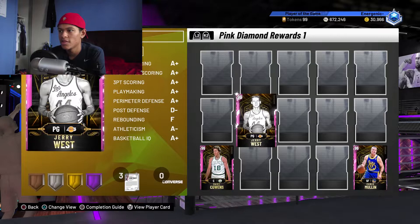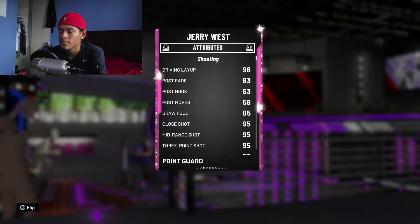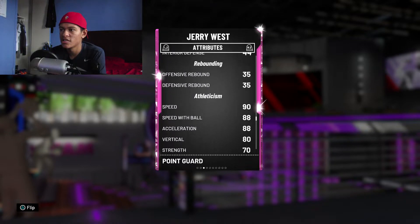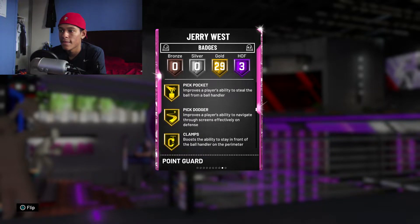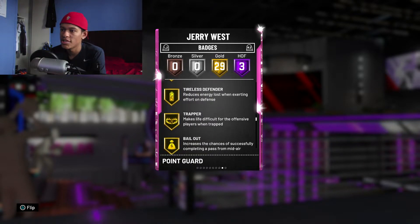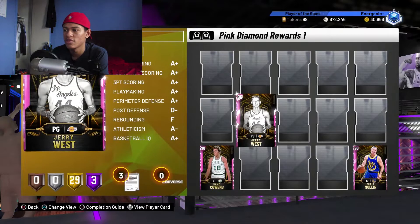The first one that is hands down one of the best defenders in MyTeam right now is Pink Diamond Jerry West — my starting point guard for Unlimited. His perimeter defense is a 97 and his steal is 96. For badges he has Pick Dodger, Pick Pocket, Clamps, Interceptor, Off Ball Pest, Tireless Defender, and Trapper — all Gold. He has a lot of great gold defensive badges, which makes him really lock guys up.